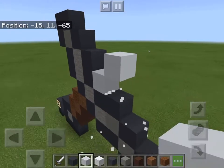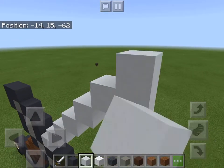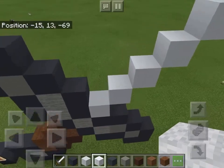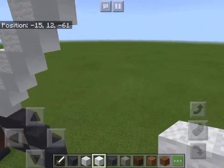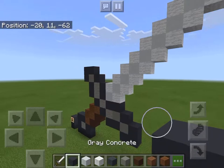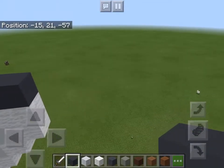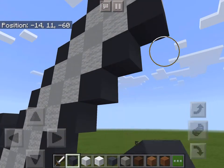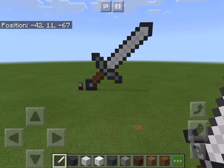That looks a little bit better. Now we're gonna take white concrete and do nine things up - one, two, three, four, five, six, seven, eight, nine. Now we're gonna take white wool and put it on the outsides of the white concrete. Then we take the gray concrete and put it on the outer edges of all this. And there you have it - that's an iron sword complete!